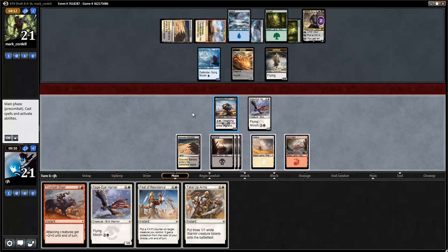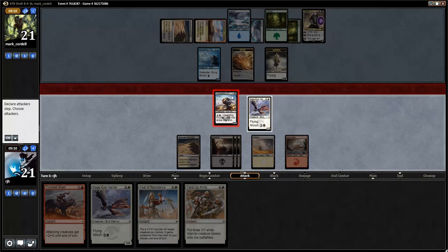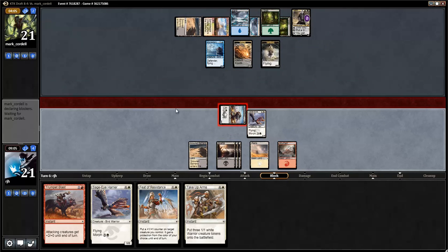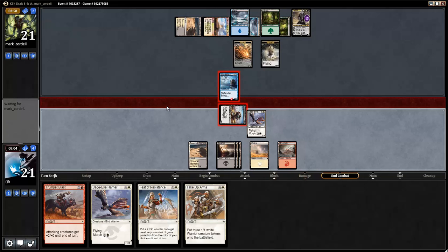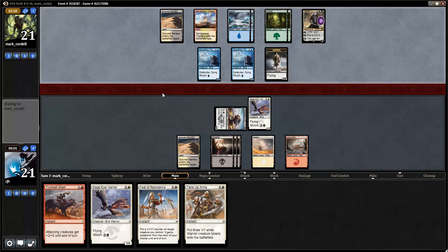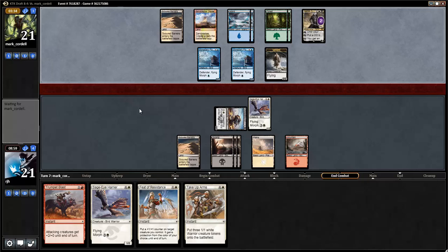I'm not blocking with Unyielding Krumar so I might as well attack and see if my opponent gets a little sloppy. This also means my opponent might feel comfortable putting the Flock in front of the Unyielding Krumar next turn, which means Trumpet Blast will kill it — that would be just ideal. Another Monastery Flock. Please only have one creature here. I assume he goes up to 3, so lifelink happens. I can't imagine you'd just get rid of Sorin to have two flying vampires — even though that's great defense.